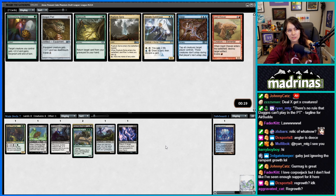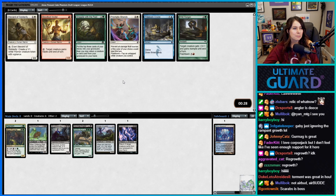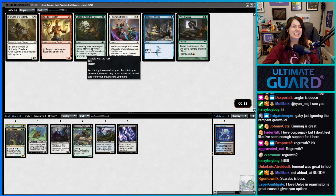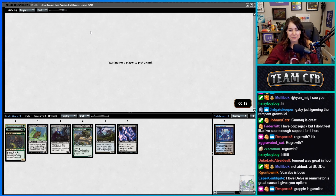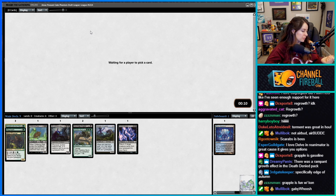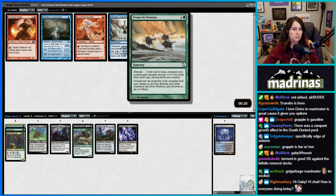Was there a Rampant Growth in that pack? Let's take Regrowth. Oh, I like Grapple with the Past in this deck — that's clever. I'll take Grapple with the Past. There was a Rampant Growth effect in the death tonight pack; I honestly don't remember, I'd have to go back and look.